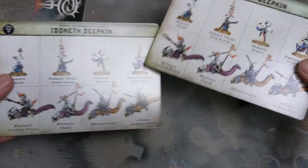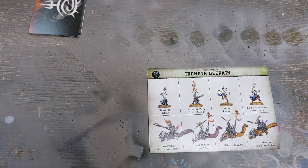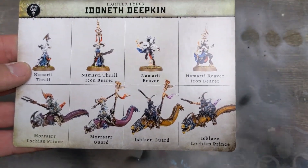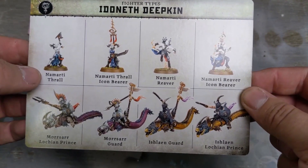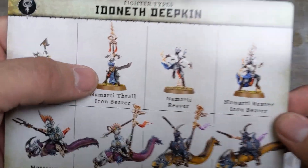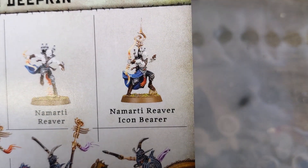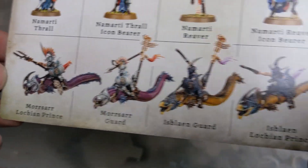So there's the English card — we'll go through that in a second — and then obviously every other language this is printed in. Here we go with the units: Namarti Thrall, Namarti Thrall Iron Icon Bearer — that's actually a really cool image — the River Icon Bearer, and then we've got the Eel.